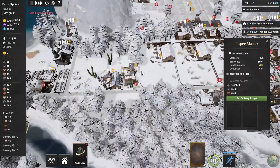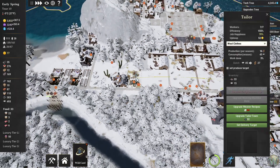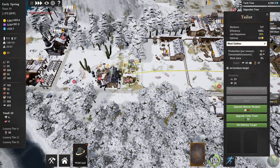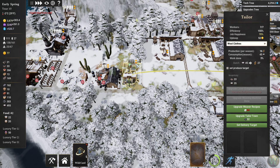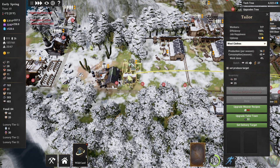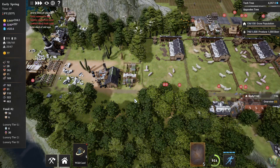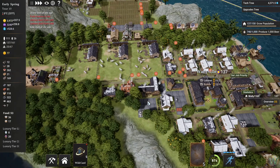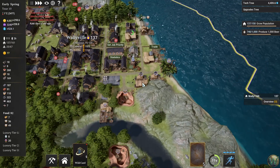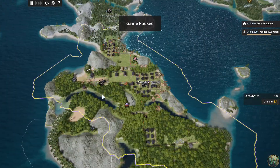There are actually seven people working here. The buildings, once they have too many workers for the size of the building, do this thing. Now we have cold people — why do we have cold people? They don't have any coal — oh, that's a problem. I didn't realize we were out of coal.